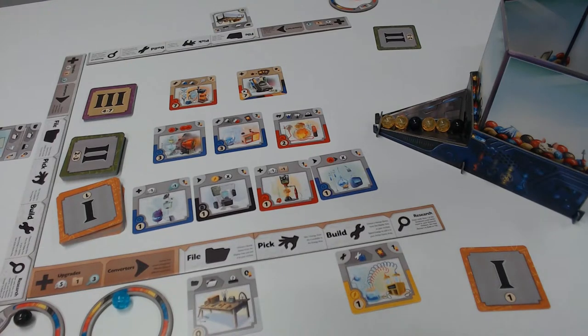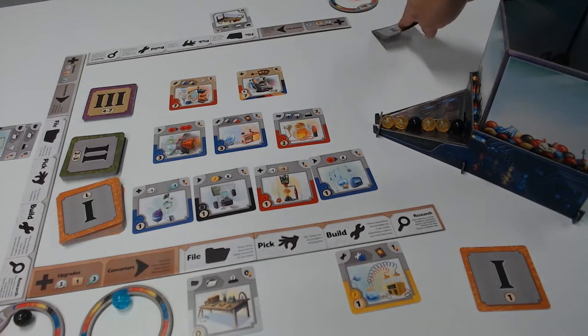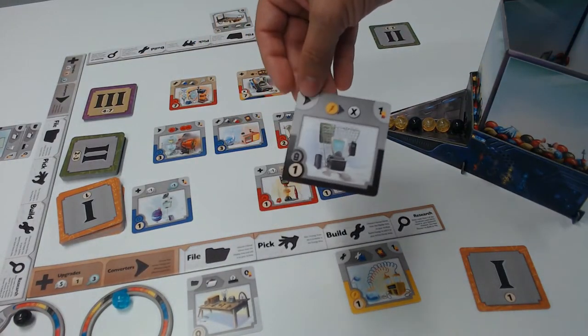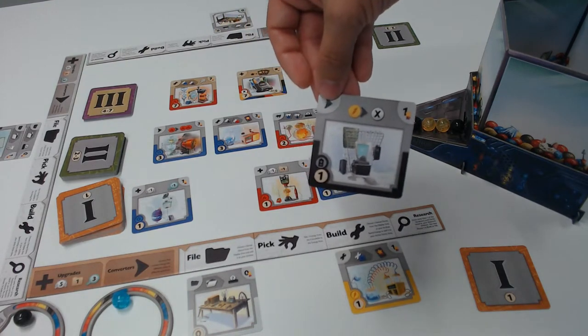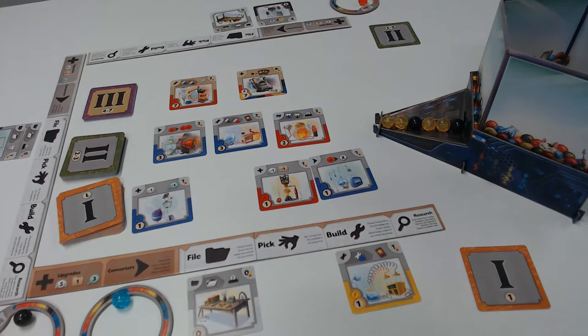Looking over at player three — they have a black and a red energy. Inside their archive, they need two red to use that one, and there are no reds out there, so that doesn't really help them. But what does help them is building this black for them. So they're going to go ahead and build this converter, which converts any yellow energy into whatever energy they choose — placing it underneath their converter section, paying its one cost, and on to the next person.